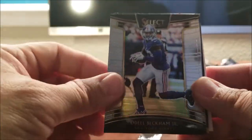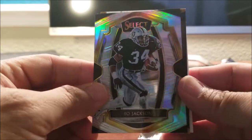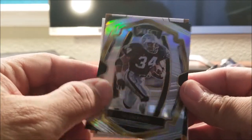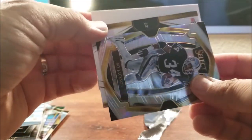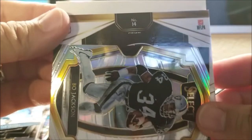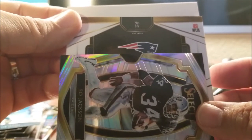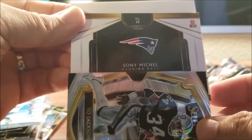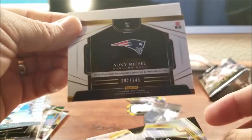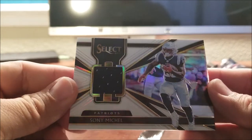Hey, look at that — Bo Jackson, for old times' sake. We got number 14. Let's bring it up close. The Patriots — Sonny Michel, baby! Got a Sonny Michel. Not bad, huh? Maybe it's an RPA. Let's see — it's not. Got a little patch, but I guess that's cool. Not bad, can't complain.